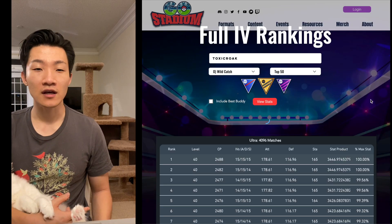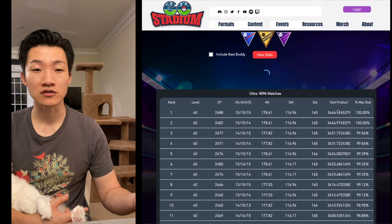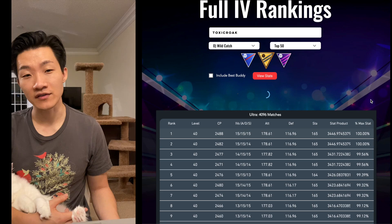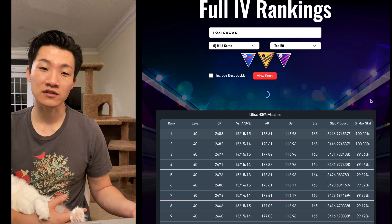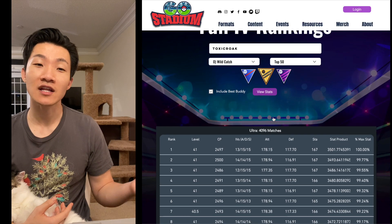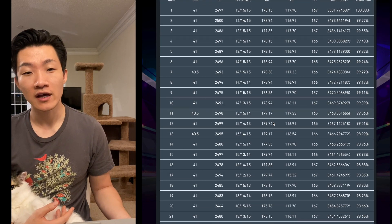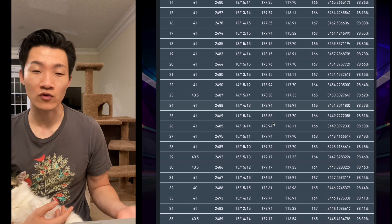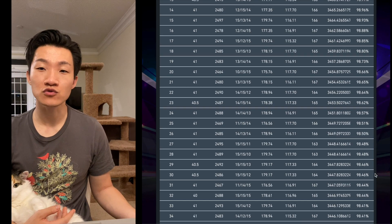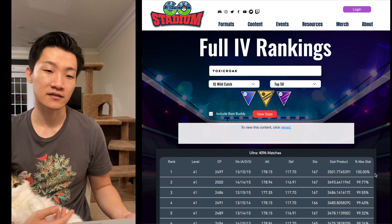Lastly, you have the full IV rankings, which lists out the top 50 or top 100 ranks for a specific Pokémon. I've toggled Toxicroak in Ultra League. I have a 100% IV Toxicroak, and in Ultra League you do want 100% IVs, so technically I have a rank 1. However, if you toggle on best buddy, it includes all best buddy spreads, and my Toxicroak drops to rank 32 — the real rank 1 becomes a 13-15-15 IV spread. This is a very useful tool for Pokémon you might not have yet, so you can keep the ideal spreads in mind while hunting.